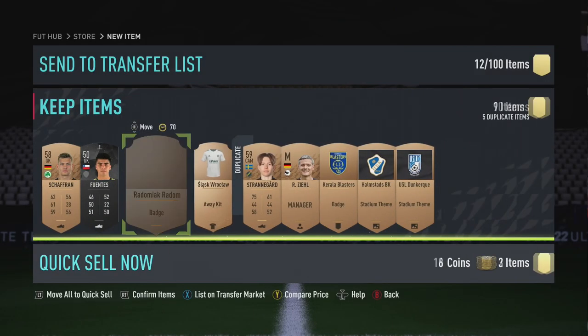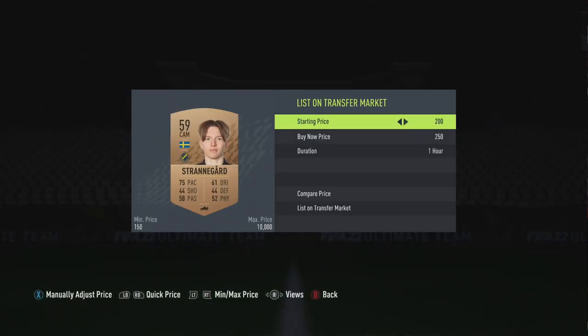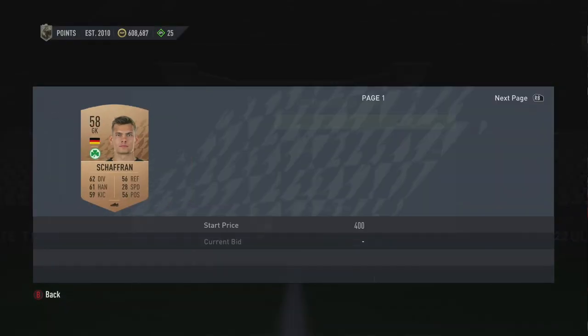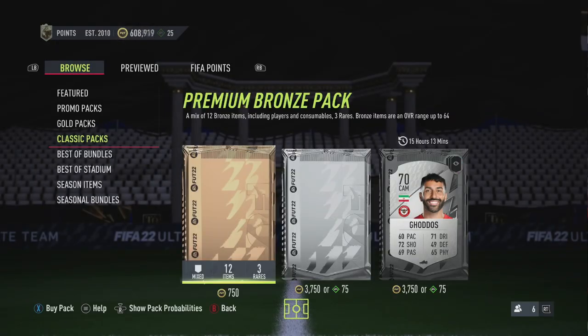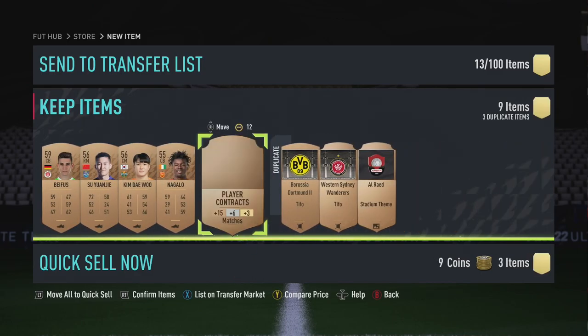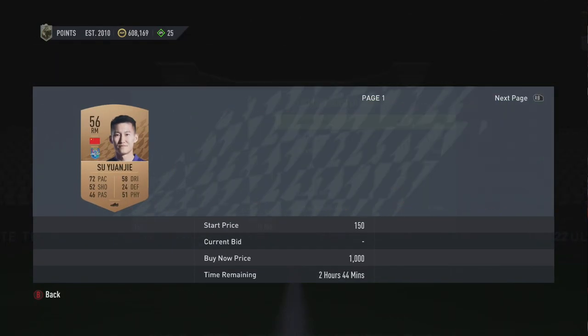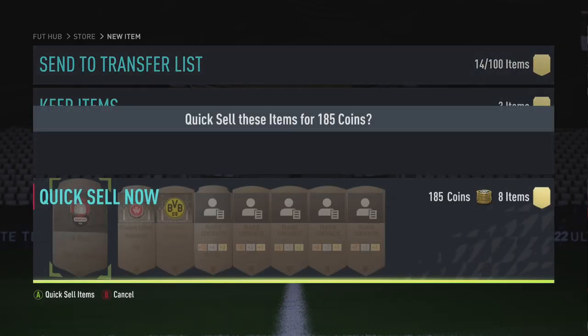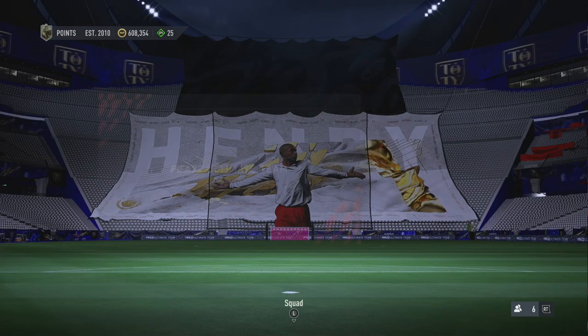Open up another pack and keep doing this until you run out of coins — discard everything else. I've got a duplicate worth about 250 coins so I'll list that up. Again, we got ourselves two extra bronzes, discarding about 500 coins altogether. Opening the last one to show the pattern — we get another common. It may cost 750 but we got four players, and after selling we spent about 400 coins and got three usable players.